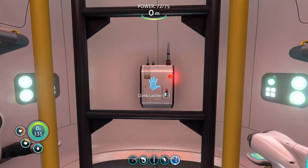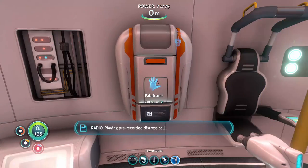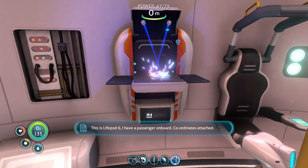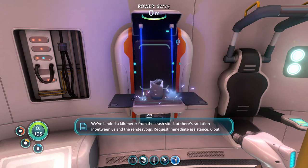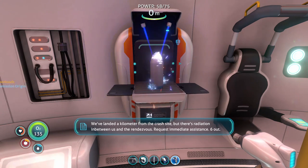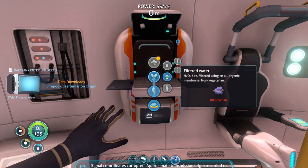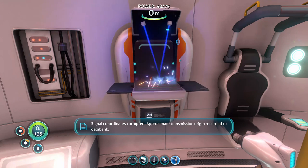Oh, look at that — a message! Distress call: this is life pod six, I have a passenger on board, coordinates attached. We've landed a kilometer from the crash site, but there's radiation in between us and the rendezvous. Request immediate assistance. Six out. Well, we can go check that out. Approximate transmission origin recorded to data bank. We'll go have a look at that.